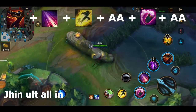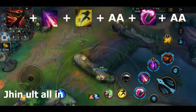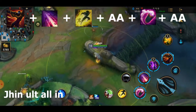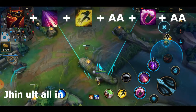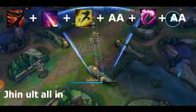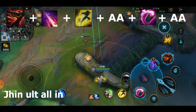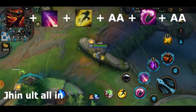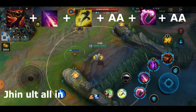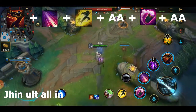Jhin's final combo is his ult all-in, which can damage your opponent and then surprise them by flashing over a wall and bursting them down. First, shoot all four of your ult shots, then immediately hit them with your W while they're still slowed. After that, flash over the wall, auto attack, use your first skill, and then follow up with one more auto attack.